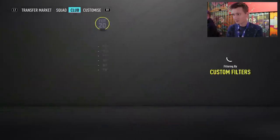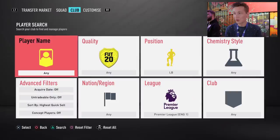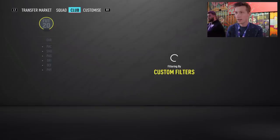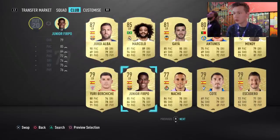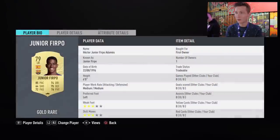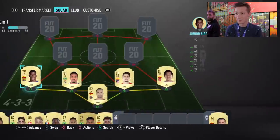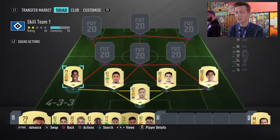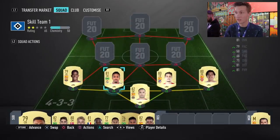Then as the left-back, we have yet another Spanish player, this time from FC Barcelona — and it is Junior Firpo. I'm not too familiar with him, but he looks great, especially for a left-back. He's six foot, has 85 pace, 74 dribbling, 75 defending, 76 physical, left-footed, and pretty tall, which is actually really, really nice.